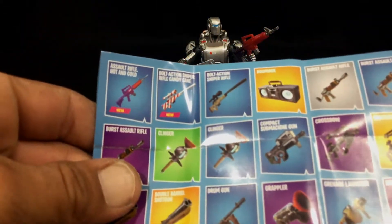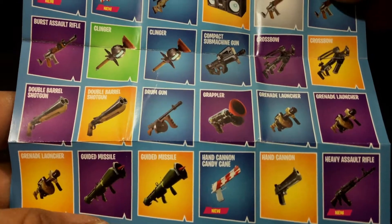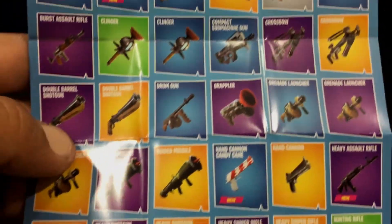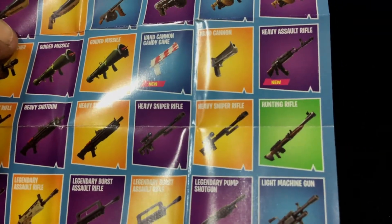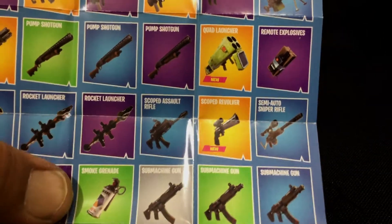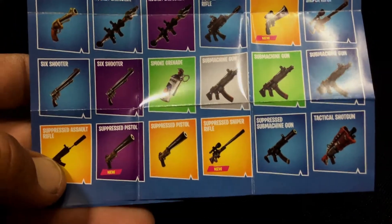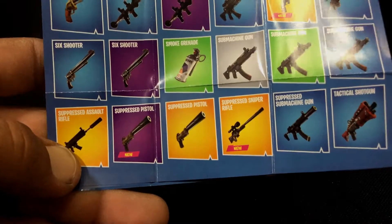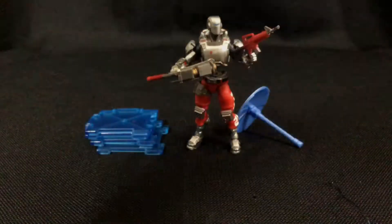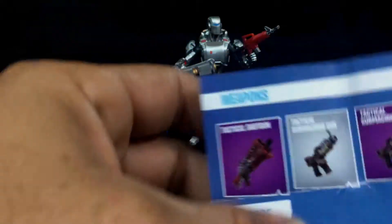You've got the Assault Rifle Hot and Cold, which comes with the AIM. The Bolt Action Candy Cane comes in the two-pack, and same with the Hand Cannon - that will be in the two-pack of the gingers. The Heavy Assault Rifle is new. The Quad Launcher comes in the new Birthday Llama. The Scoped Revolver I have not seen. The Suppressed Sniper and the Suppressed Pistol come in the new Birthday Llama Piñata. Nothing else new on the back of the guns.